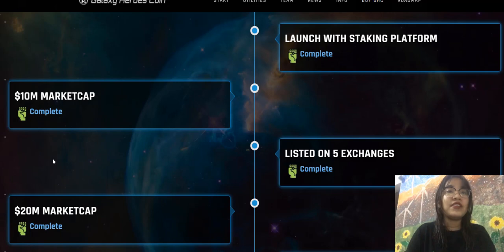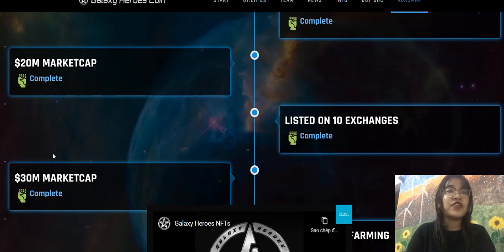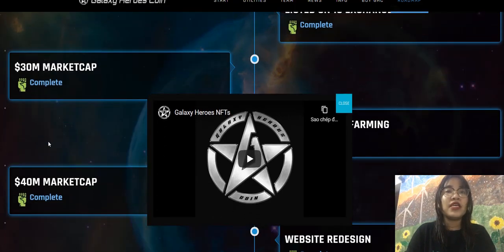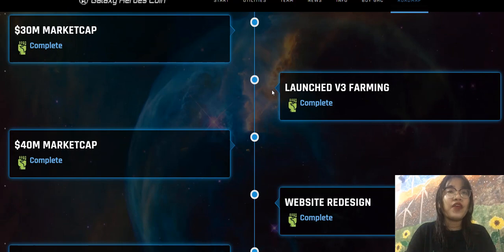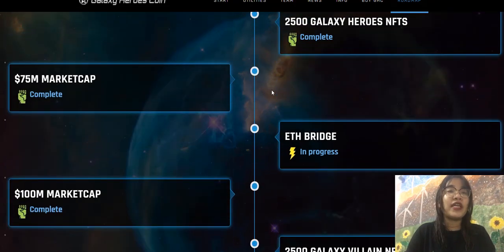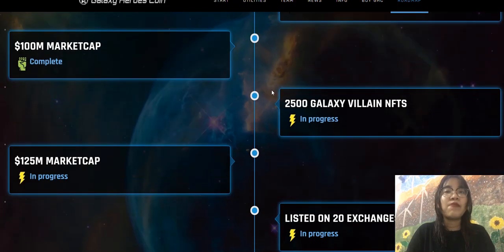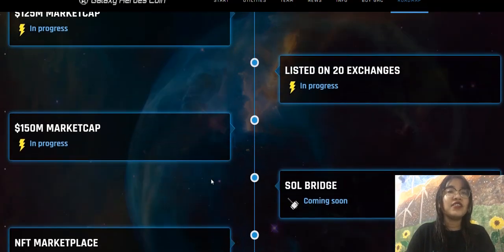First deployed on BSC, each NFT has been designed by a skilled team of manufacturers with experience in the field of NFT development. Galaxy Hero NFTs will have their own marketplace on BSC. It will start with 2,500 Galaxy Heroes with rarities related to Ordinary, Special, Super, Phenomenal, and Legend tiers. There will be bound rewards for NFT holders with different rates depending on the rarity. The bounded NFT pack will be 2,500 GHC Galaxy Coins.